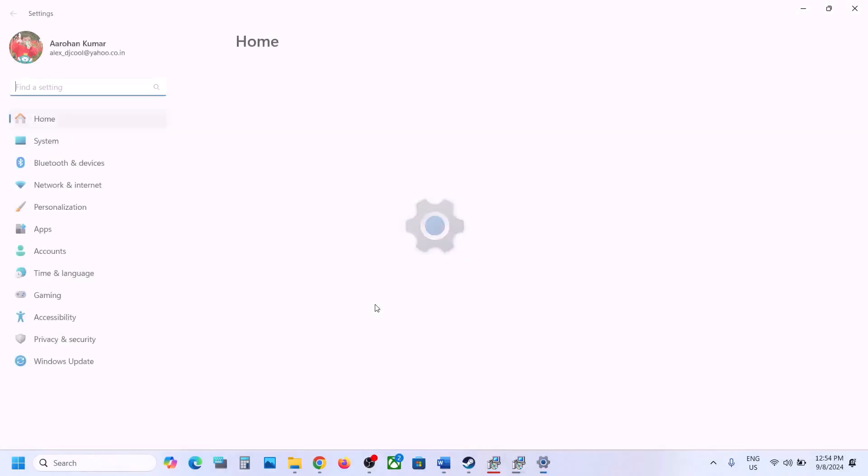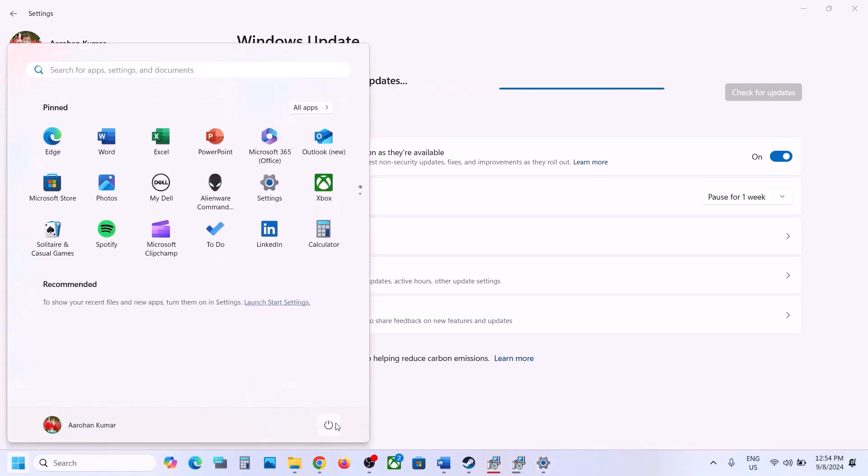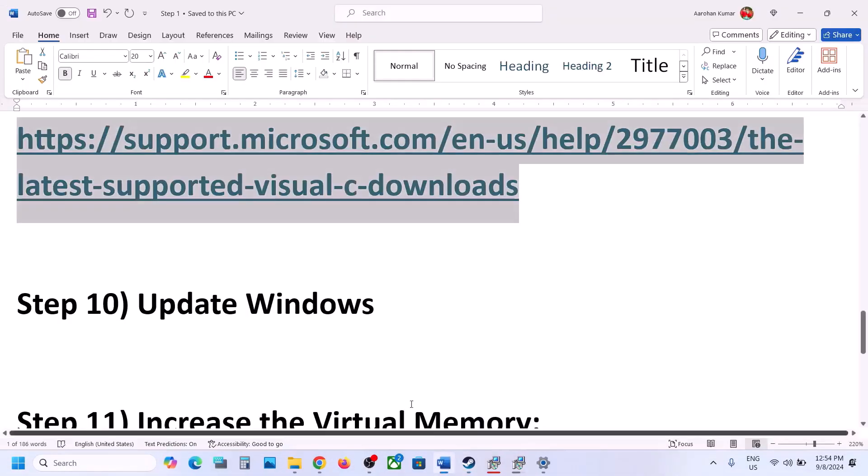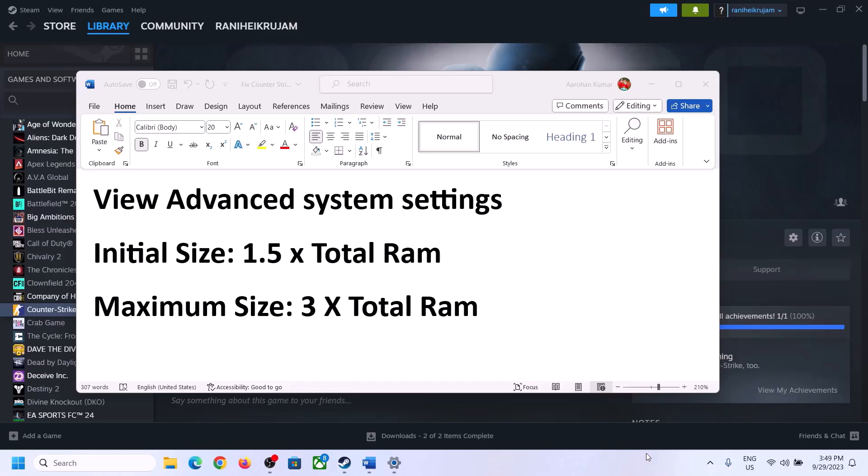The next step is to update Windows to the latest version. Open Windows Settings, go to Windows Update (or Update and Security in Windows 10), and click Check for Updates. Once all updates are installed, restart your computer, and after the system restart, launch the game and check.